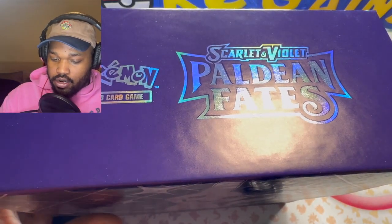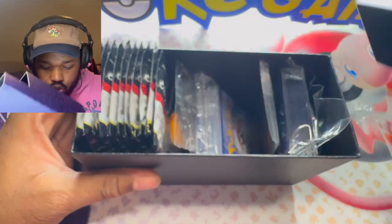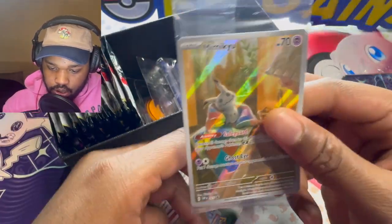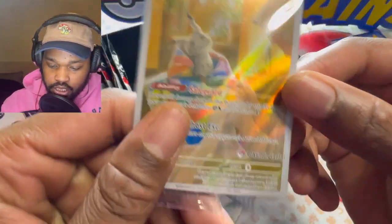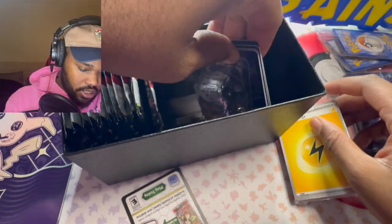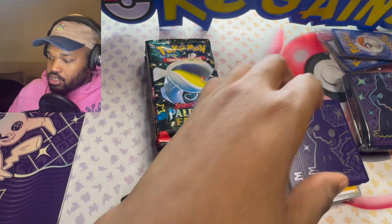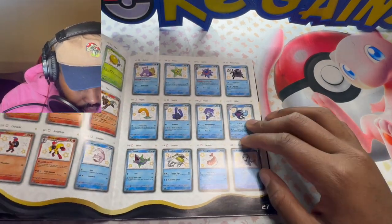Alright, let's get these out of here. You get all your stuff right here. In this one you get 11 packs instead of the normal nine you get with a regular ETB — that's one of the perks. You got your sleeves. We all know what you get in the ETB. Here are our promo cards — this is one of them, this is pretty good actually. Here's the other ones, and this is what I was talking about — the Pokemon Center stamp right there. Energies, dice, dividers, and then the damage counters, or status markers. We got our 11 packs. Here's the code card.